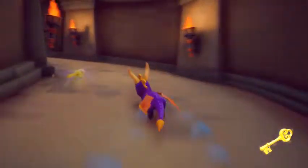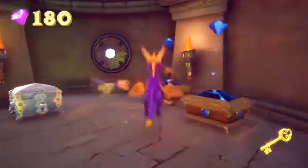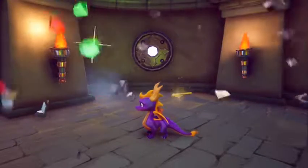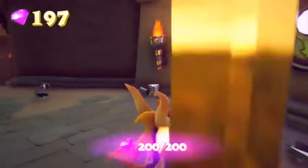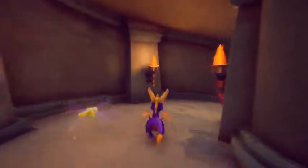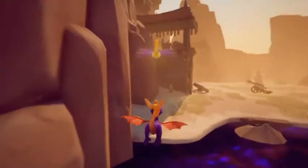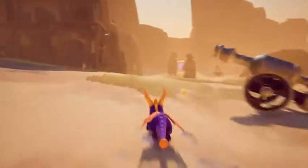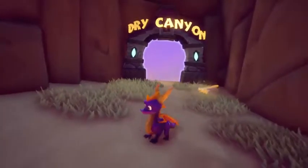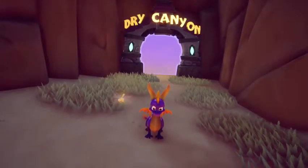We just barely made it. We found all the treasure now, as soon as we open up this locked treasure chest. And there we go — 200 gems found, 100% level complete. I do apologize guys for taking so much damage here — I was not anticipating that, but let's shrug it off. Next time I will take on the first level of the Peacekeepers world, which is Dry Canyon. Thank you guys so much for watching — hope you're enjoying this series, and I will see you again next time.